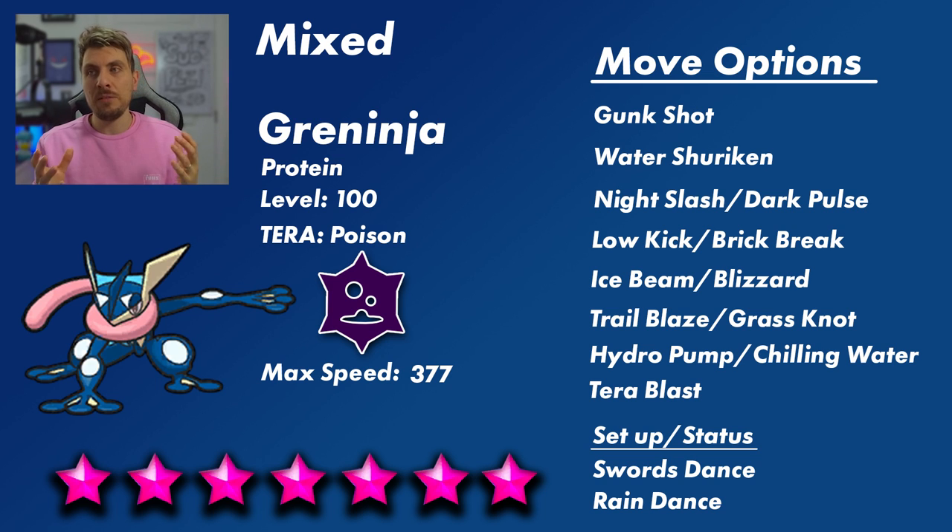If it's mixed, you'd get Gunk Shot, Water Shuriken as a signature move, and maybe Dark Pulse over Night Slash. Fighting-type attacks like Low Kick and Brick Break are physical anyway. Ice Beam and Blizzard would be really annoying coming off Greninja's good Special Attack stat. Trailblaze and Grass Knot are the two Grass-type options. On the Water side, Hydro Pump would be much more powerful as a special attack, and Chilling Water could cause a burn as well.